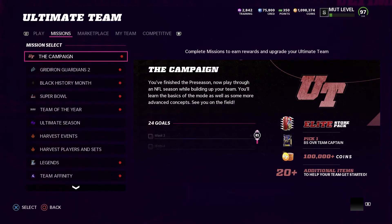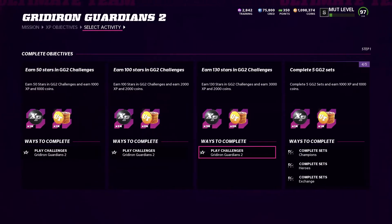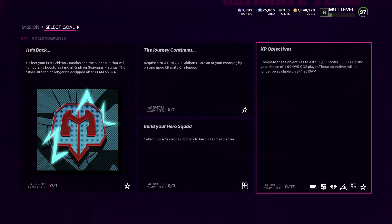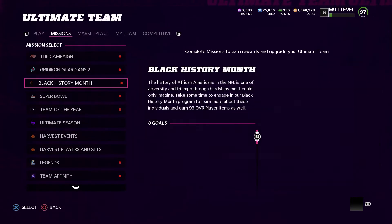There are objectives as well - let's take a look. Gridiron objectives get you XP and coins, which is really helpful now that you need to reach level 50 to get a 98 or 99 overall player. Complete all of them and you get 35,000 XP, 30,000 coins, and a 94 overall Gridiron Guardian 2 card of your choice. Unfortunately the NCAT cards can't go into sets, which kind of sucks.